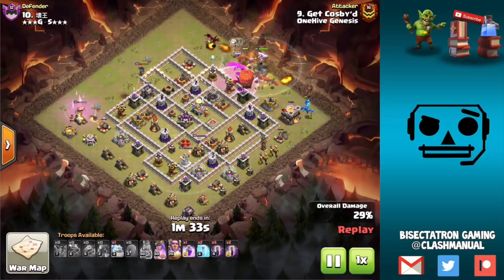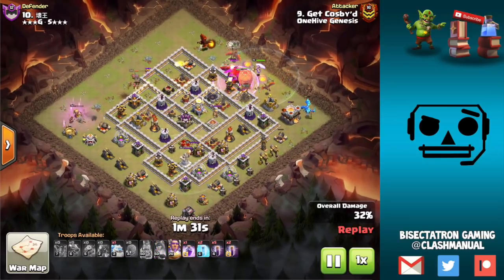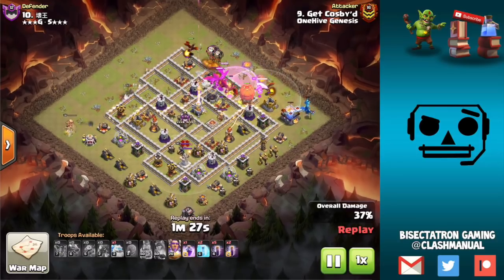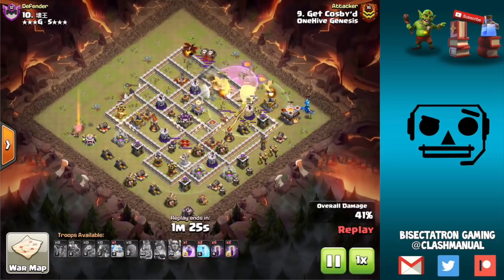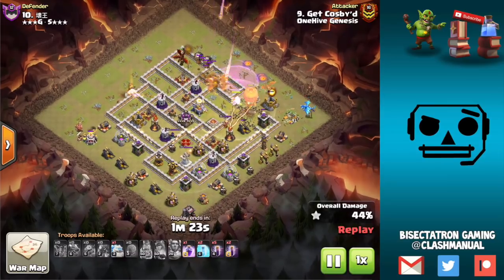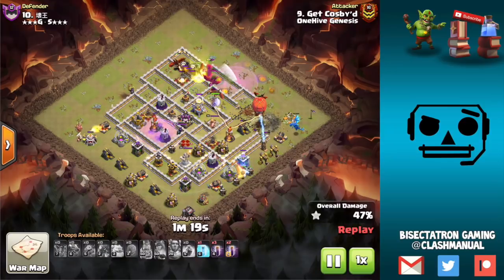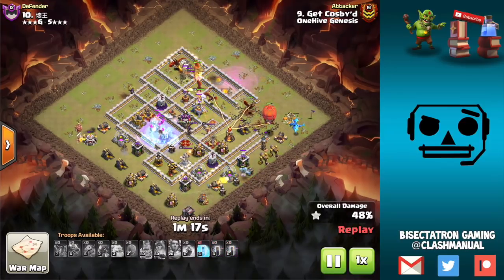Starting right off with a drag bat attack, because my first combo I want to highlight in this video is the ice golem and bat spell combination. These two work really well together because the ice golem is able to tank and freeze certain defenses which are very hard on the bat spell, and you'll see what I mean here.